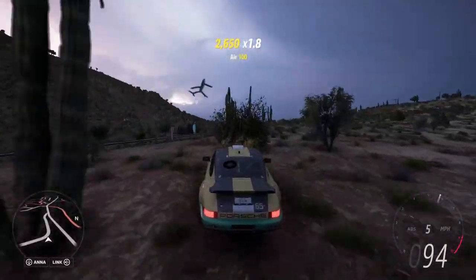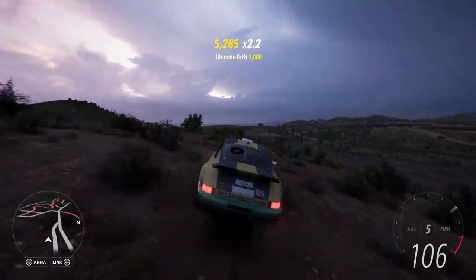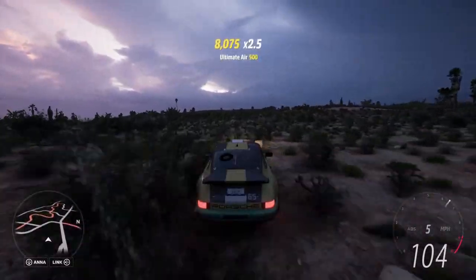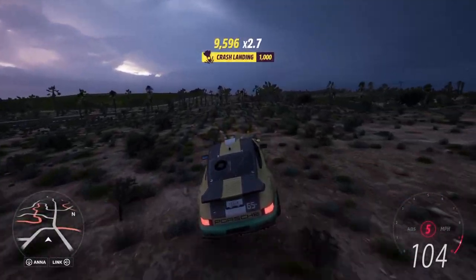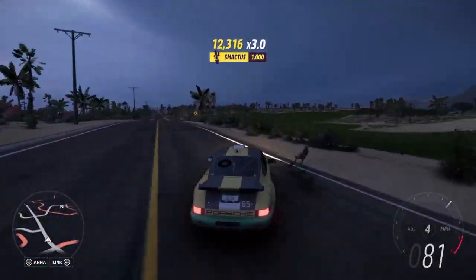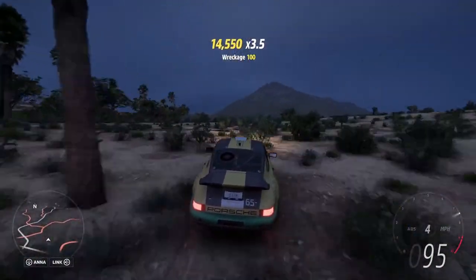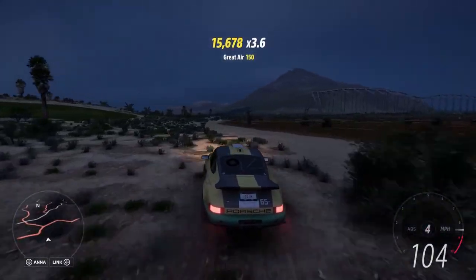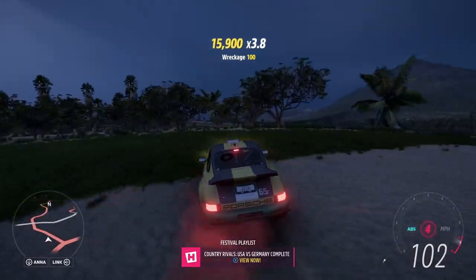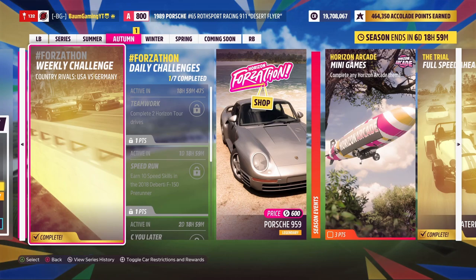Now we just need to earn five crash landing combos — essentially you get an air skill and a wreckage skill around the same time. So we're just driving through and destroying stuff, which is really the basis of Forza Horizon. Wreckage, ultimate air, another crash landing — and there we go, that's the Forzathon challenge completed!